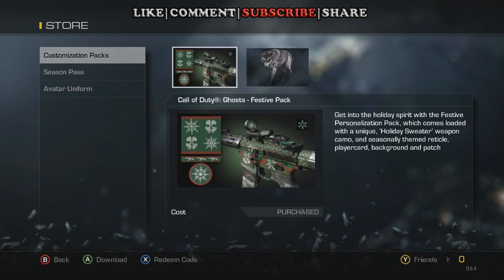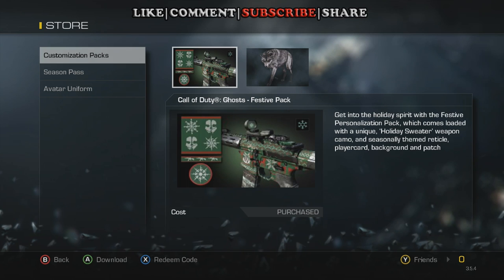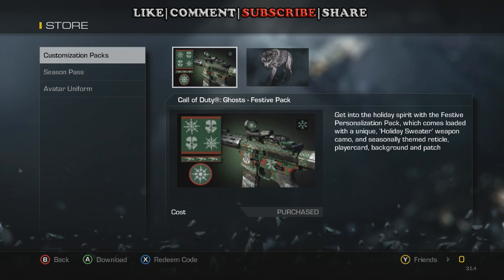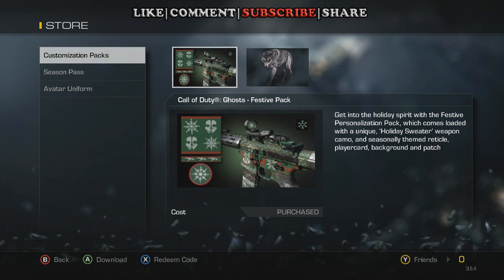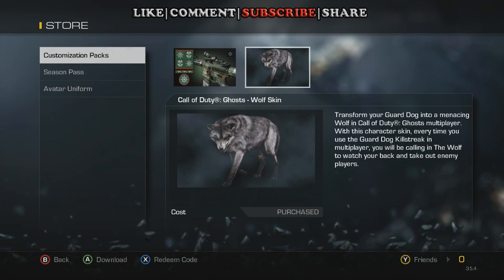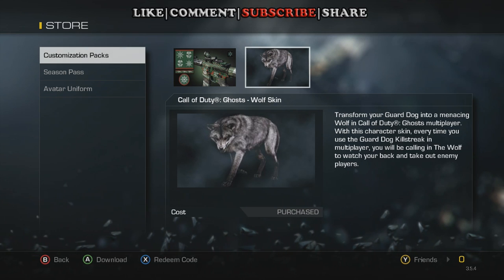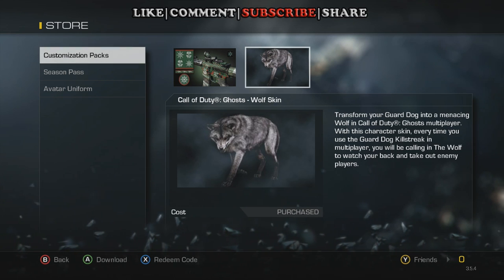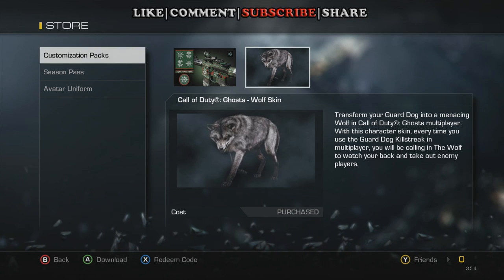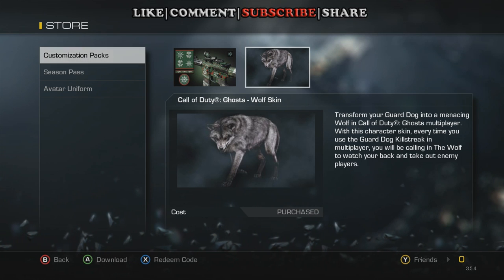Right now, as of December 12th, for Xbox only I believe, it is going to be available right here in the in-game store. You can see you've got the festive pack, camo, and DLC. And right here you have the wolf. The wolf skin transforms your Guard Dog into a menacing wolf in Call of Duty Ghosts multiplayer. With this character skin, every time you use a Guard Dog killstreak in multiplayer, you'll be calling in the wolf to watch your back and take out enemy players.